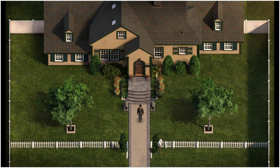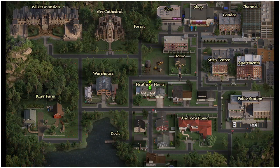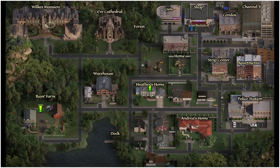Also, while you're down there, hit like and subscribe — that always helps me out. Let's get through this update. Firstly, we're going to head to Heather's home and speak to Chloe. After the chat with Chloe, we're going to head to the apartments and speak to Ella. From there, we're going to head to the Wilkes' mansion and speak to Erica.